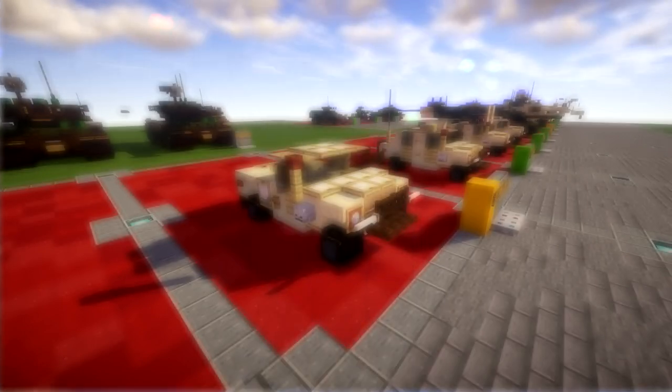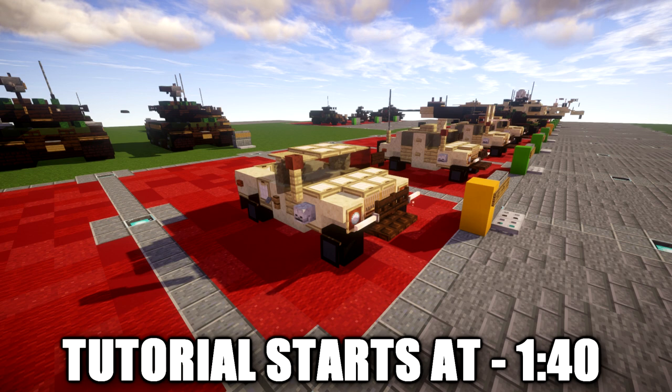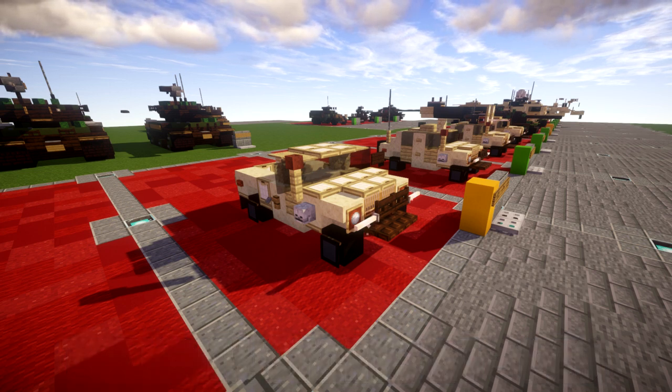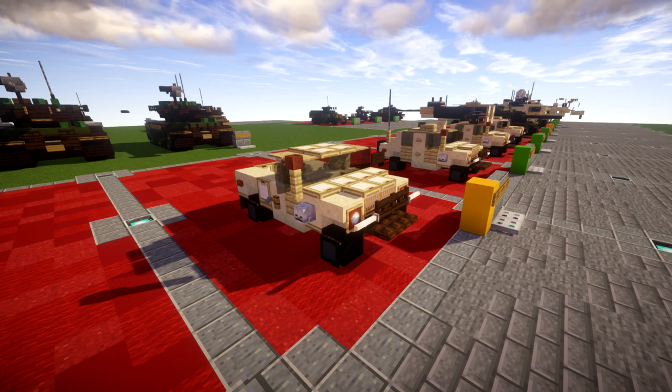This makes it more of a logistics-type vehicle rather than the troop transport version, which has a four-door design. This truck is a base model for a couple of different variants such as the ambulance transport and also the Avenger anti-aircraft missile system. So it's a good base vehicle and a fun utility vehicle you can place around your military bases.